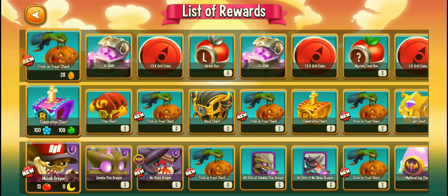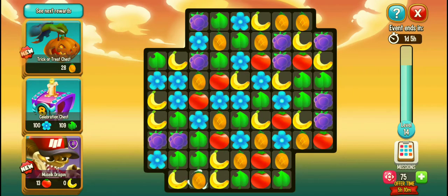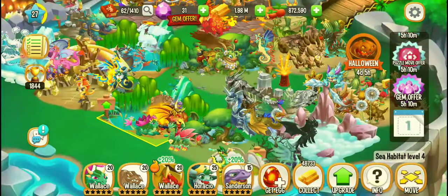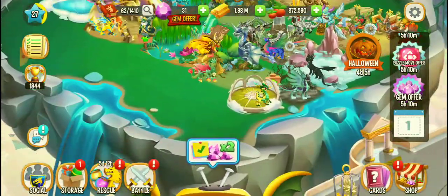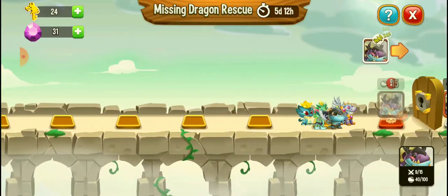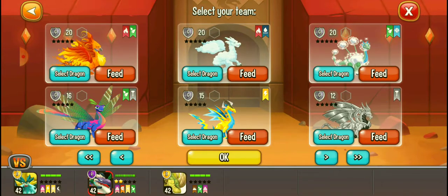As you can see, I am going to claim the Mussel Dragon — it's a very special dragon. I currently have 75 moves and I can claim it right now, but I will be claiming it after some time. So this was the Jack-o-Lantern Dragon — wasn't it amazing? Let's try it in the rescue.